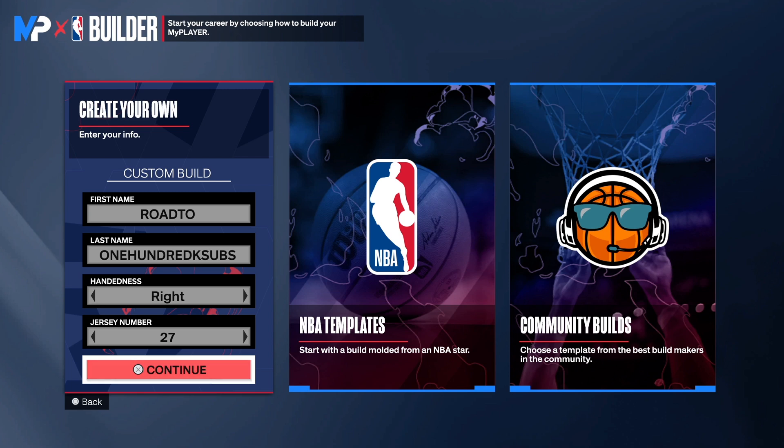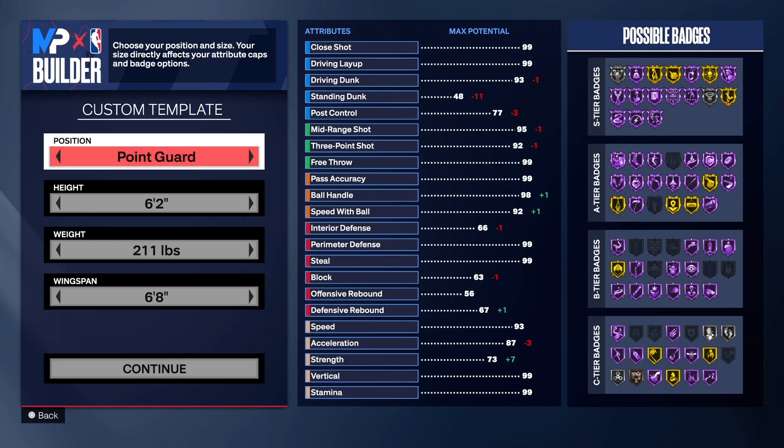Hey, it's your boy Do It All Holly. We're back with another NBA 2K24 next gen build video and today I have a special three-point shot hunter build for you guys. This is not your typical three-point shot hunter with no defense — this build will have defense and will be strong. It's a small guard but the build will still be strong, so make sure you watch the video to the end. Choose the hand of your choice and the jersey number of your choice.